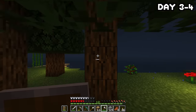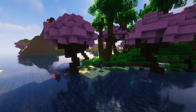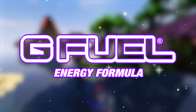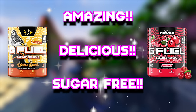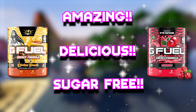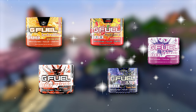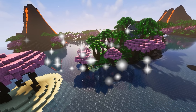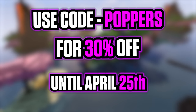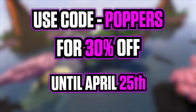If I was stranded on a desolate island and could only bring one thing to give me the energy to rebuild civilization, I'd choose G Fuel. G Fuel is an amazing, delicious, sugar-free way to get your energy in a healthier way compared to very sugary drinks. There's also a complete range of caffeine and sugar-free tubs. Check out the link in the top right or in the description and use code POPPERS at checkout to get 30% off — this week only until the 25th.